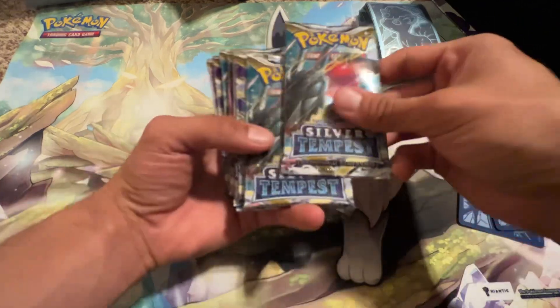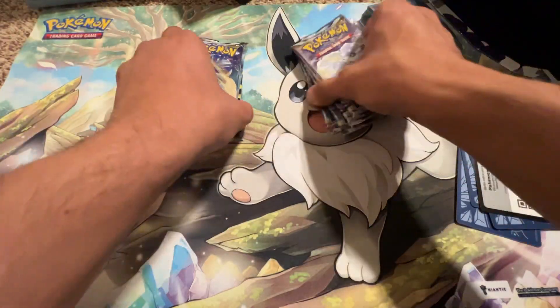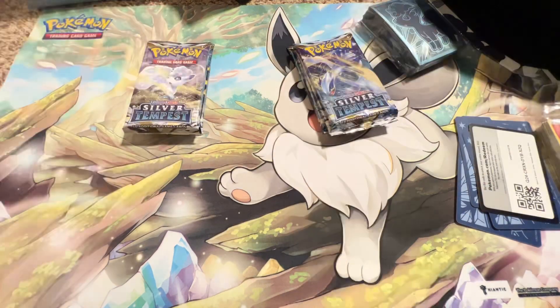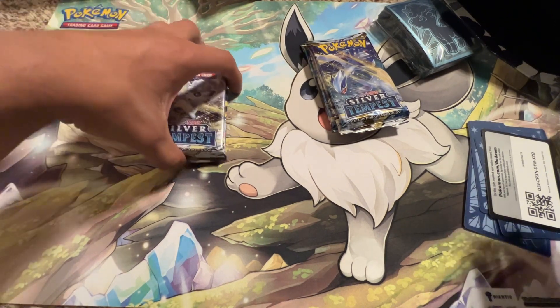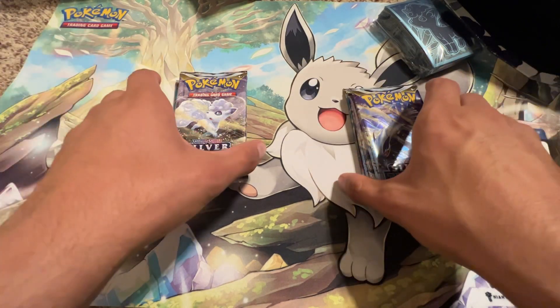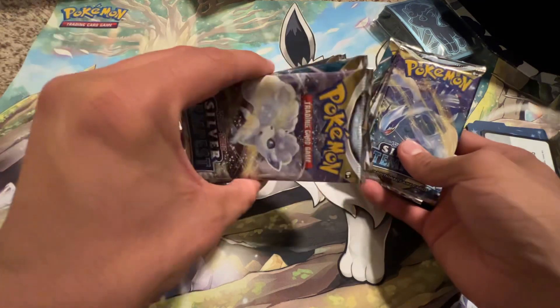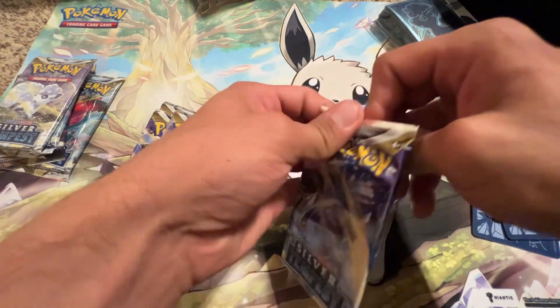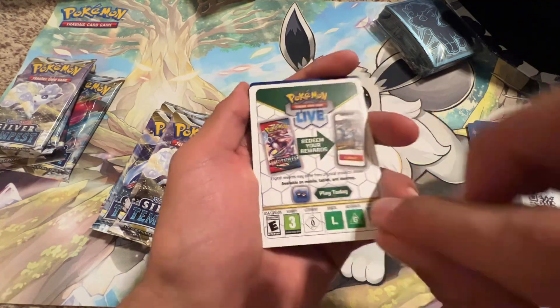We get eight packs, so we're gonna go bop bop bop bop bop bop. I want to open more Lugias than Vulpixes. We're gonna be opening four packs for the shorts. We're gonna start with Lugia and end with Lugia.